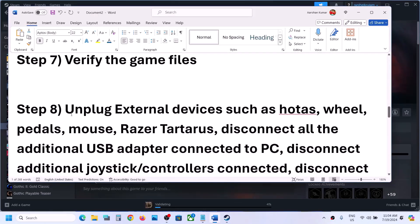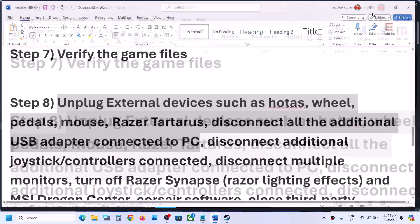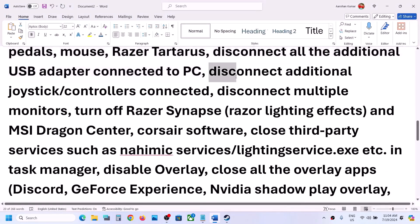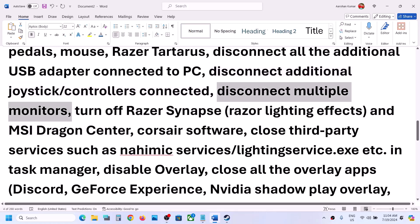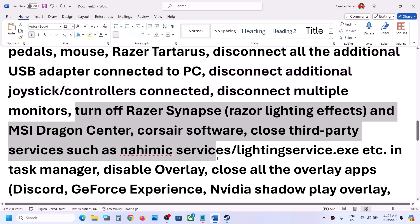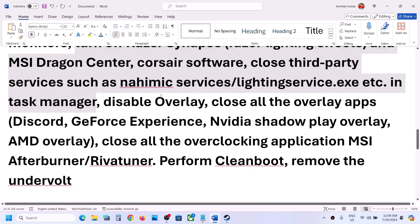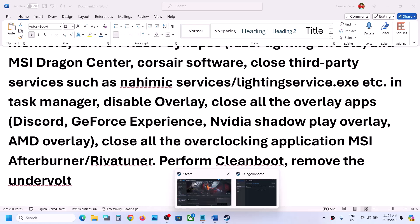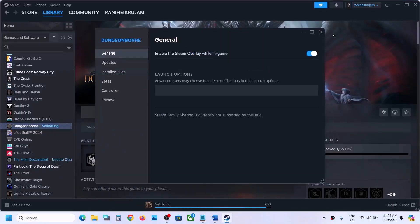The next step is to unplug all external devices you are not using. Disconnect any additional controllers, and if you have multiple monitors, try launching the game on a single monitor. Also close any third-party services or applications that are running. To disable the Steam overlay, right-click on the game, select Properties, go to the General tab, and turn off 'Enable the Steam overlay while in game.'